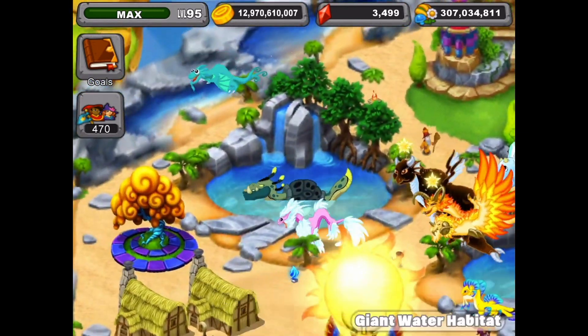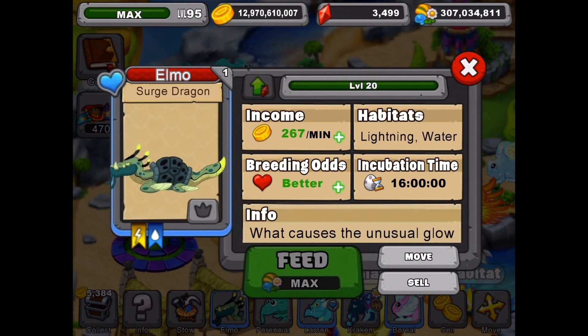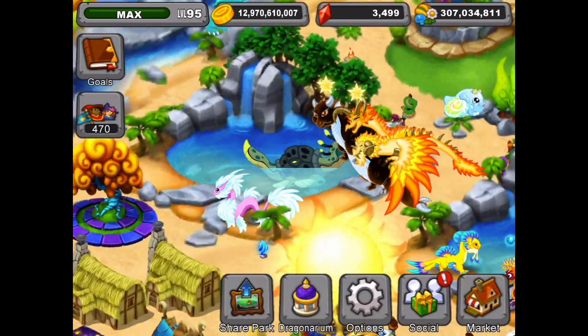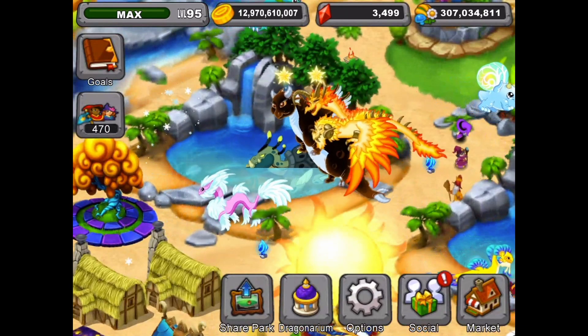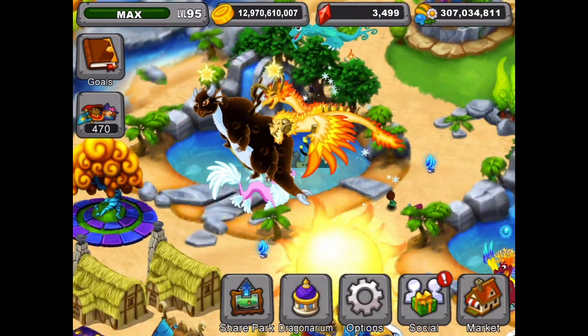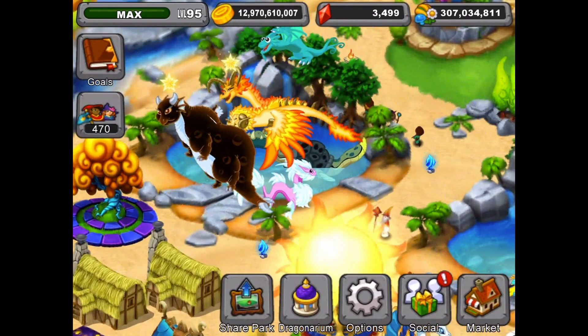Once I have the surge dragon, I'll put it up in co-op so other people can breed with it — hopefully I'll get a twin and they'll get a twin, or they'll get the surge from breeding with my surge dragon. If you do get extra surges you don't need, you can sell them — the sell cost is 1 million dragon cash, which is a good chunk.